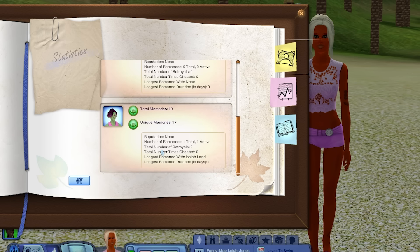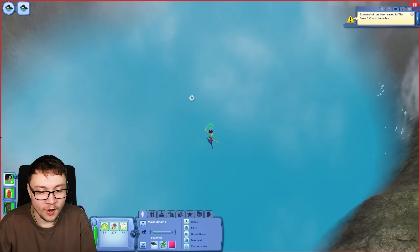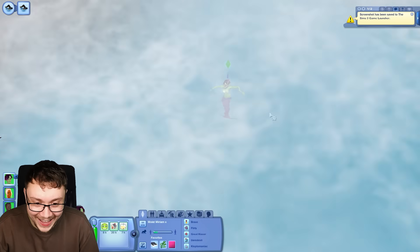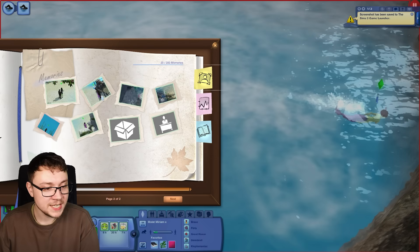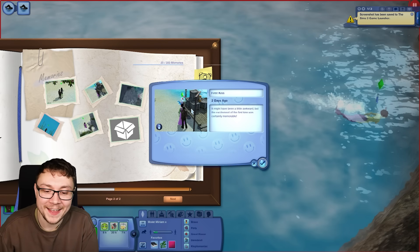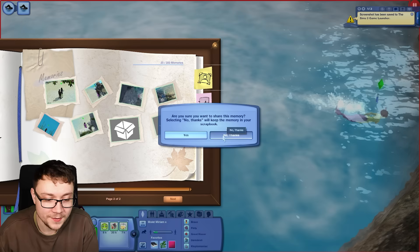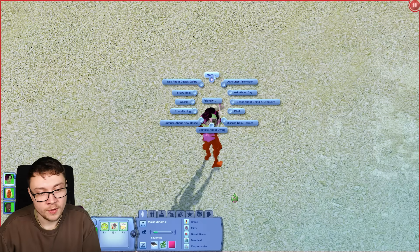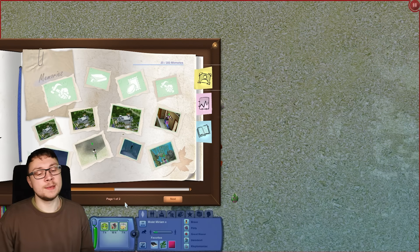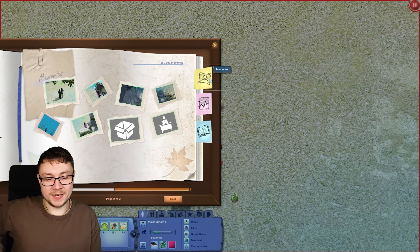For Moist Miriam - the green one - total number of romances is one, longest romance duration in days: one day. I want to go over to Moist Miriam. Oh, you're in a hot spring - oh my god, why is she a mermaid?! She's a mermaid snorkeling in a little cavern - this is so cute, Moist Miriam. If you go to Moist Miriam's scrapbook - does she have a romantic memory? Oh my god, her first kiss! 'It might have been a little awkward, but the excitement of the first kiss was certainly memorable.' Oh that is so cute! But there's no option to click on the Sim to reminisce about it - you can't even click on another Sim and talk about the memories. So I feel like we need to cross between The Sims 3 and The Sims 4 - a proper scrapbook memory system like this, with bios and everything, but we also need the ability to reminisce. I feel like that would be the best way.